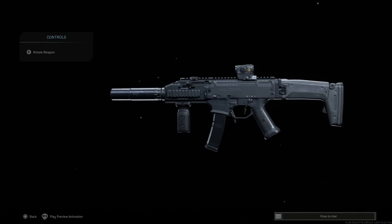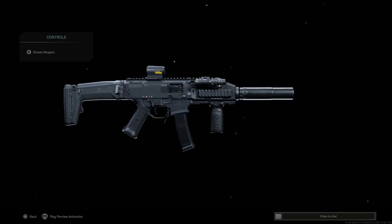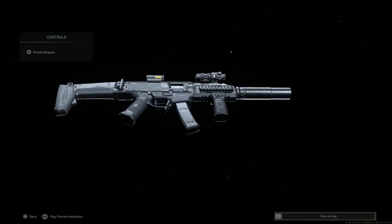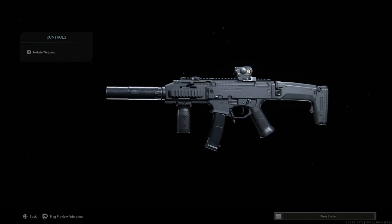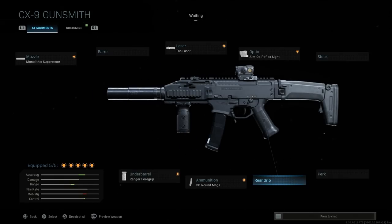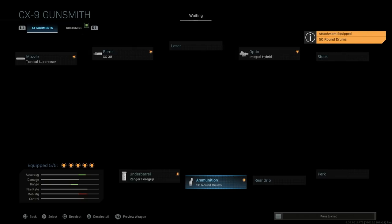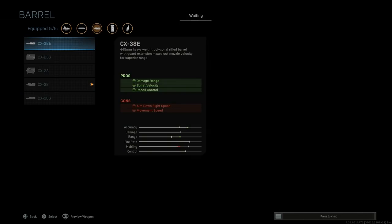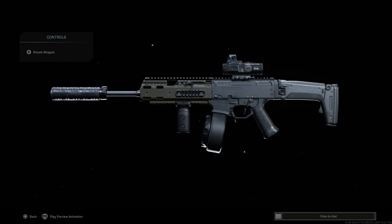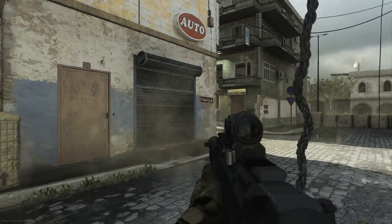Looking at the select fire markings, the game shows safe, single fire, and what appears to be a square instead of the real-life full-auto symbol — it should be single, three-round burst, and full auto. The stock release button is on the back right of the buttstock; push that and the stock folds to the right. There's also a trigger-style lever underneath the rear that extends the stock further, and potentially raises the cheek piece. Overall my favorite build is the Scorpion EVO 3A1 with the 50-round drum — a lot of fun.